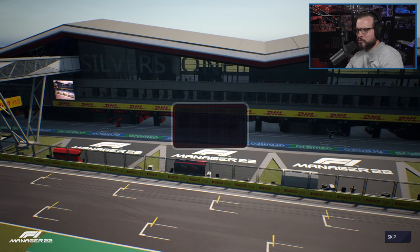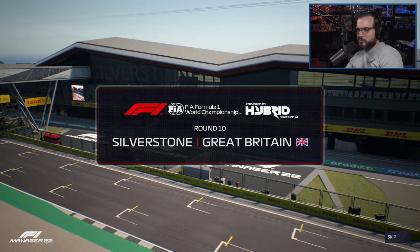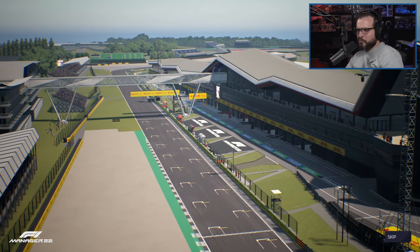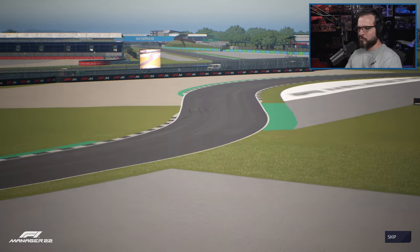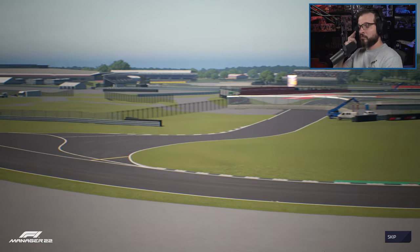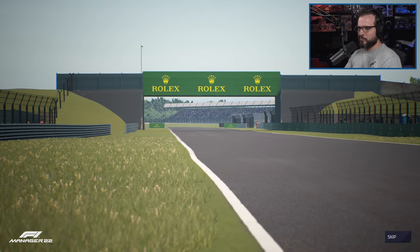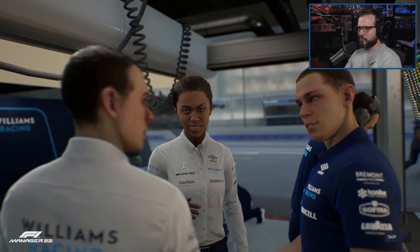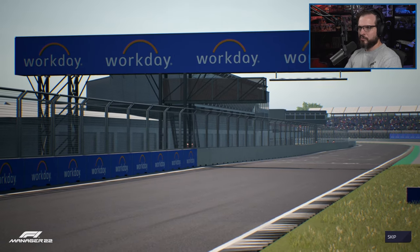We're here at legendary Silverstone, where the very first Formula One World Championship Grand Prix was held back in 1950. It's a place where every tuft of grass breathes motorsport and the crowd are already crackling with excitement. Silverstone demands a lot of power from cars, with numerous twists and historic turns. Downforce is going to be a key factor to manage if teams want to succeed here. The competition is on.